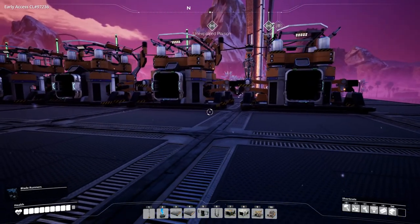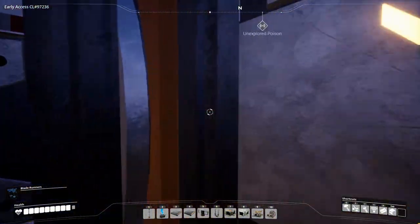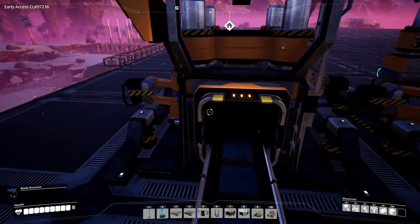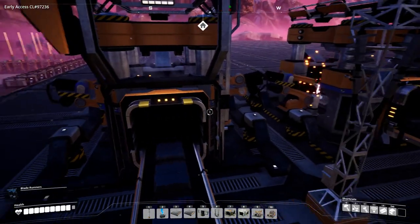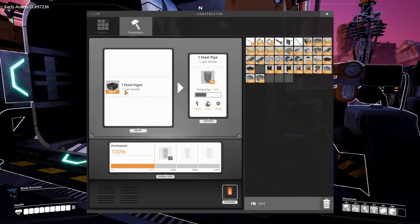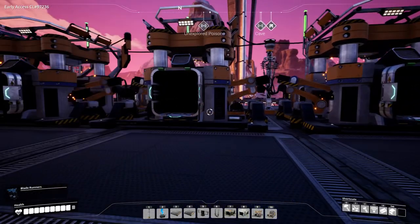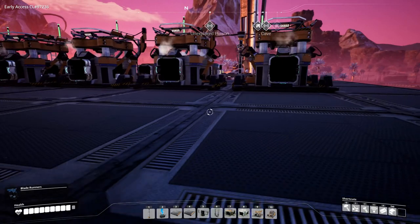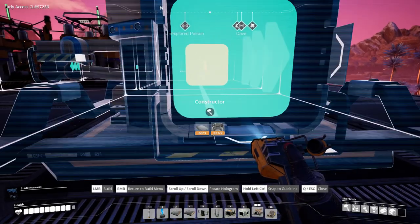Hey everyone, I'm Nog and welcome back to Satisfactory. In the last episode I lost my ability to do math and I built six of these steel beam constructors thinking that would be enough to make encased industrial beams, but it's not. We actually need 12 of them because one produces 15 steel pipes per minute and we need 180 steel pipes a minute to supply five of the encased steel beam assemblers.